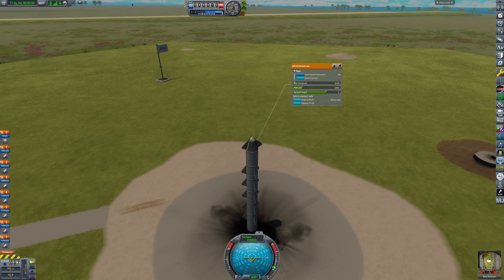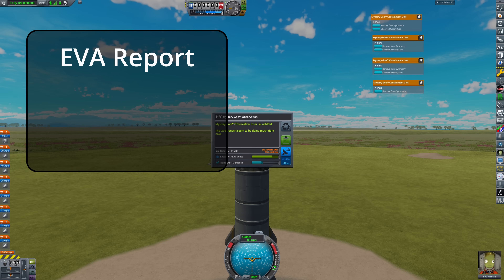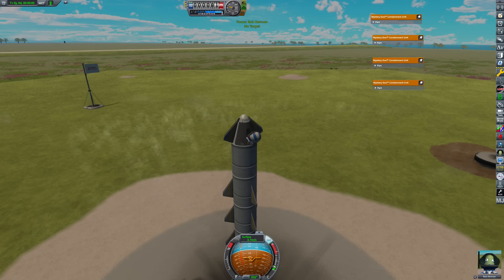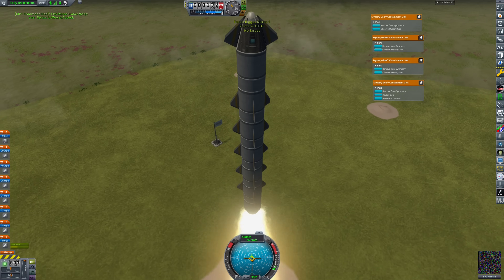Part 2: the ascent. We start by collecting science on the launch pad from our three main sources of data: the EVA report, the crew report, and the science mystery goo. At this point astronauts cannot EVA in flight, so we fire the engines and open the hatch at the same time to allow gathering a low atmosphere EVA report.